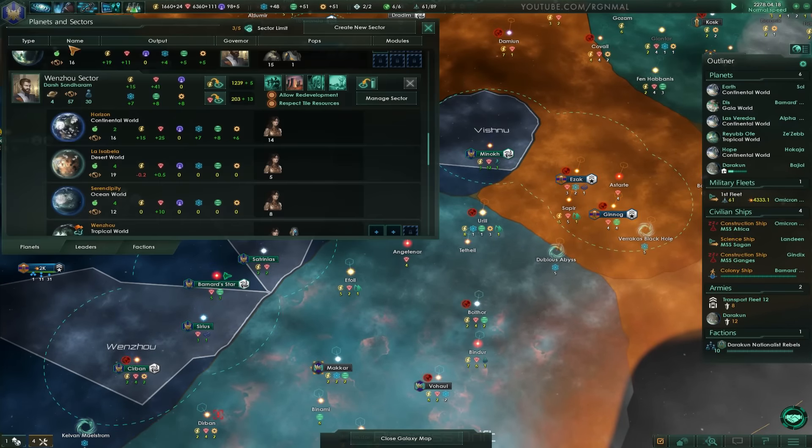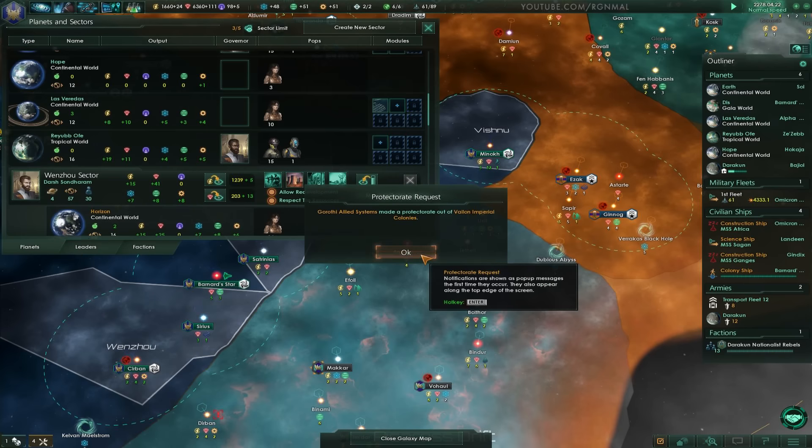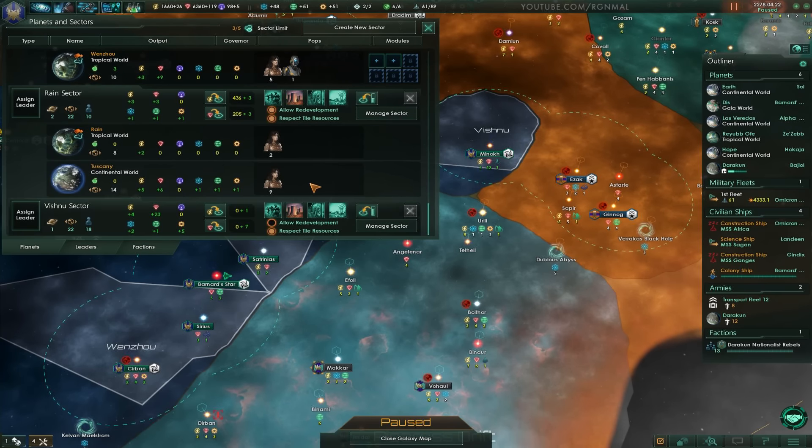Okay, and then let's see — are they self-sustaining? If I have them basically give us nothing, they should be. Yeah, it looks like they're fine. They've got plenty of minerals and everything else. Matter of fact, we could probably change this to 75%. Seems just fine.